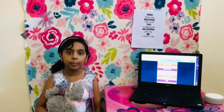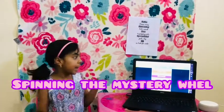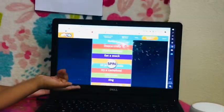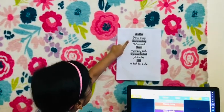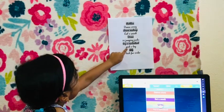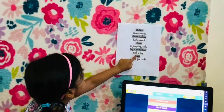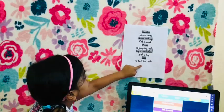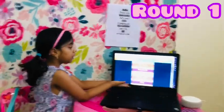Hey guys, we're doing a challenge today called spinning the mystery wheel! Here is the mystery wheel. We have Roblox, crazy dance, cloud makeover, eat a snack, draw, 10 jumping jacks, try a cartwheel, pick a toy, sing, and no technology for 24 hours. I don't want to get that last one. So here's the spinning wheel — let's spin it!